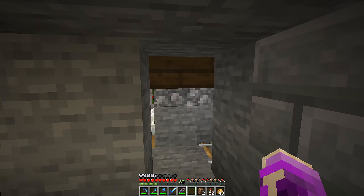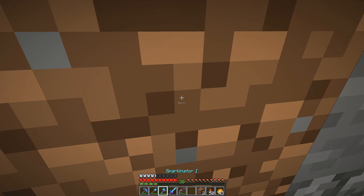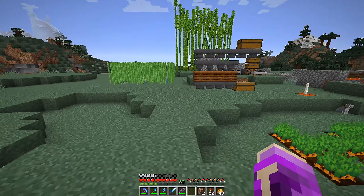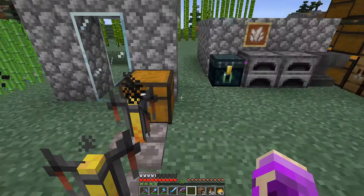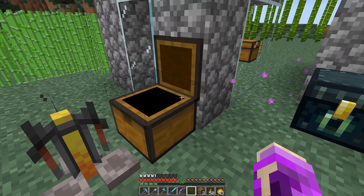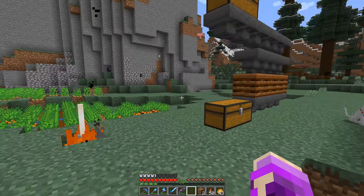Out here I actually have a few brewing stands, so that we can prepare the splash potion of weakness, and I have a few golden apples and a bit more gold here. San gifted me a lot of that, and in return he got a few books, which is a good deal I think.